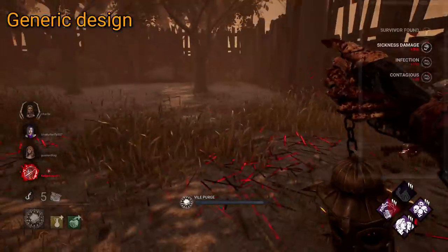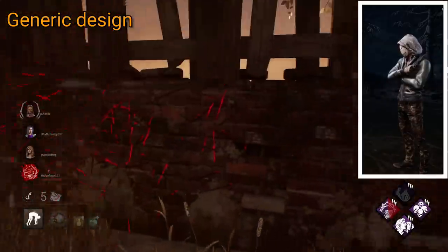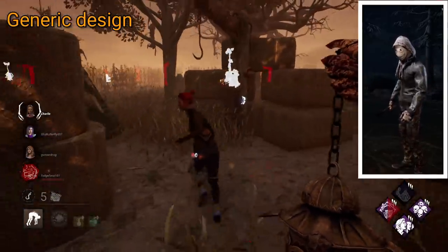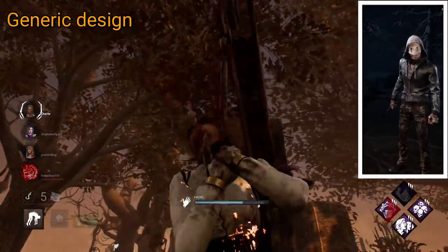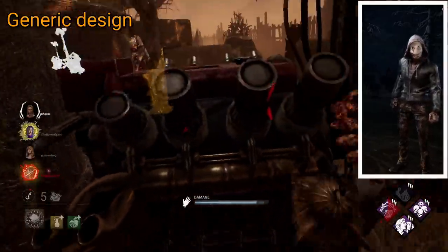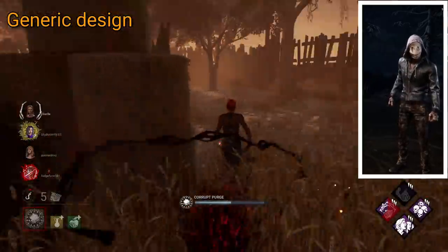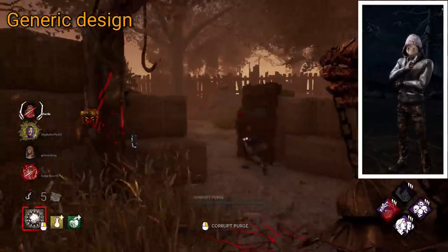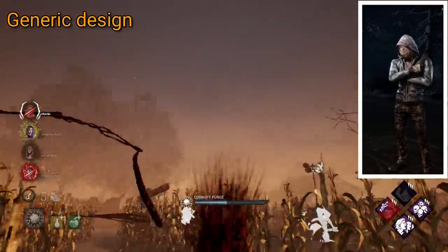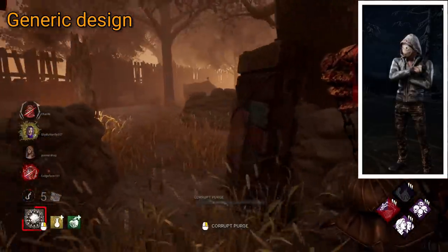Starting off with generic design. In my opinion, Legion has the most uninspired design in the game, being a generic group of teenagers with bland and generic masks. There are cool aspects to Legion's design, but the issue is that it isn't really unique in terms of horror characters or Dead by Daylight. I like the idea of them being visually normal in appearance — that's kind of the point — but it only works to an extent. Sound-wise, it would be nice to have four different voices, but we only get two, and their noises are generally the least impressive in the game. There was potentially more to be done with the four different members, but what we got was kinda, eh.